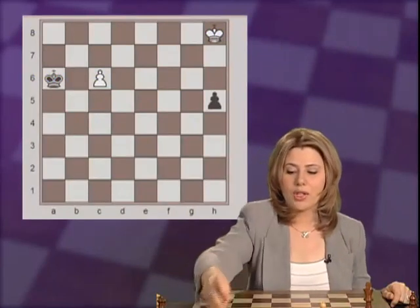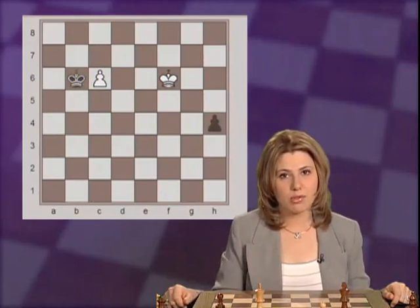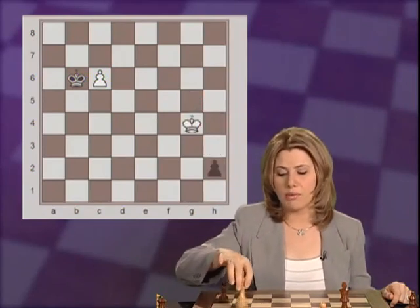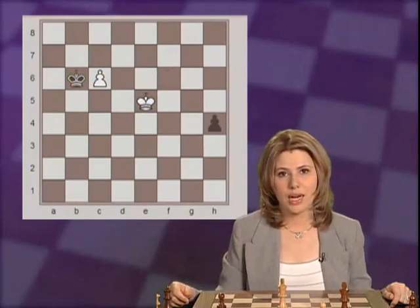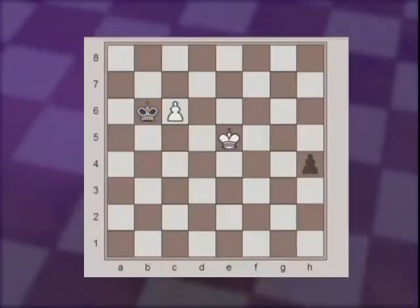Going back to the beginning position. After Kg7, h4, Kf6, Black can also try to play Kb6, trying to capture the pawn first and promote later. If White tries to catch the pawn with Kg5, the king is still behind and will not reach the promotion square in time. The beautiful move here is going to e5, combining trying to catch the pawn as well as trying to help White's own pawn. Therefore, if Black captures the pawn, Kf4 saves the game. Or if Black pushes the pawn, then after Kd6, h2, c7, again the two pawns will promote at the same time and the game ends in a draw.